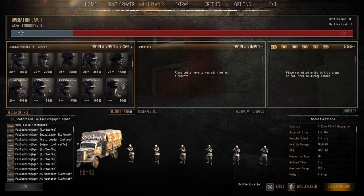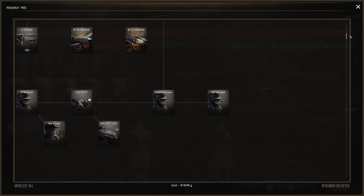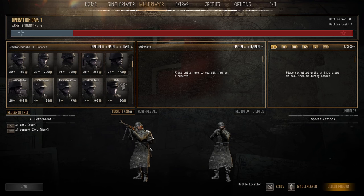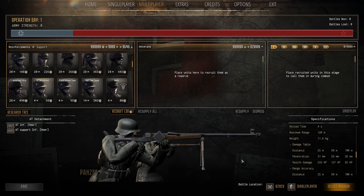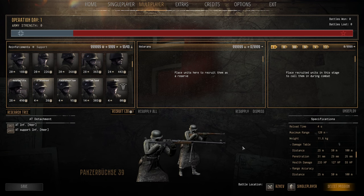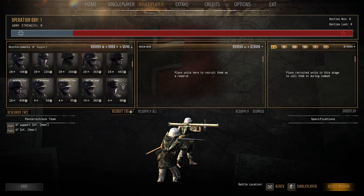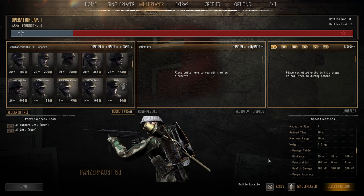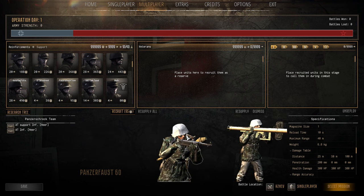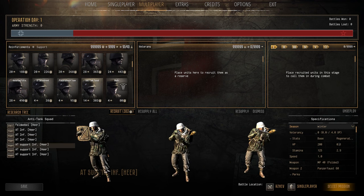The AT Detachment is not bad — four-man squad, 4 population cap, 38 manpower — it brings an AT rifle. Not the best but it works for the first few matches if you need light AT support. The Panzerschreck Team is awesome: a reloadable anti-tank weapon with range of about 70 meters and 185mm penetration, plus a Panzerfaust 60 with 200mm pen at 40-50 meters. Four population cap, 95 manpower — definitely a win.